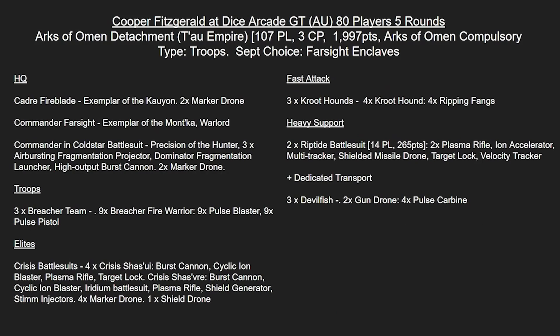Coming up for the week ahead, we've got Cooper Fitzgerald at the Dice Arcade GT in Australia - 80 players, five rounds. Cooper starts with 3 CP just shy of the 2,000 point mark, with Troops as the compulsory type and Farsight Enclaves as the Sept. For HQs, Cooper's gone for a Cadre Fireblade, Exemplar Kauyon, two Marker Drones, Commander Farsight with his Warlord trait, and then a Commander in Cold Star with Precision.